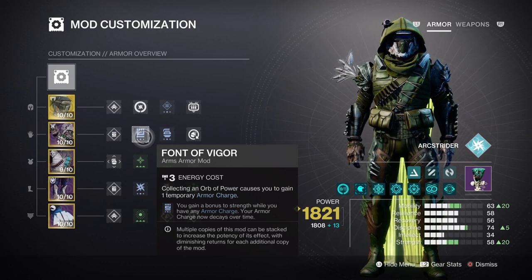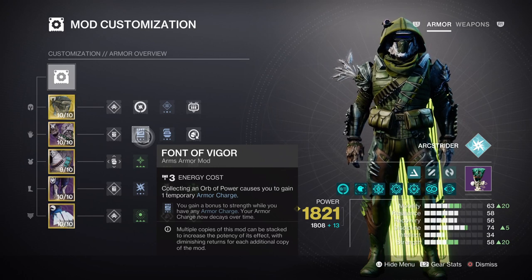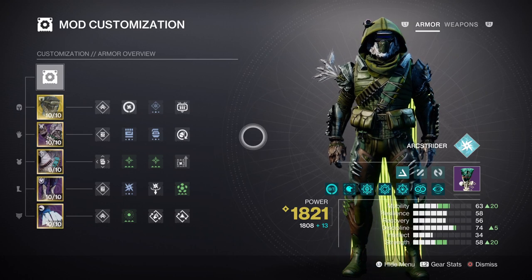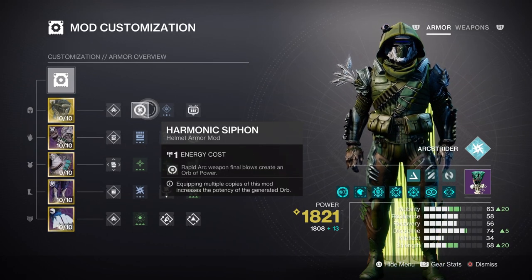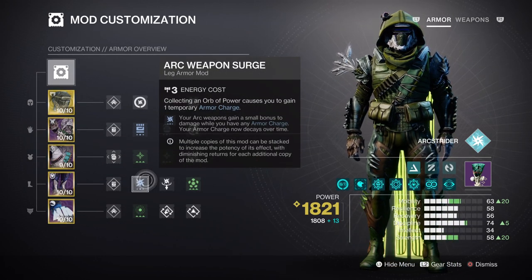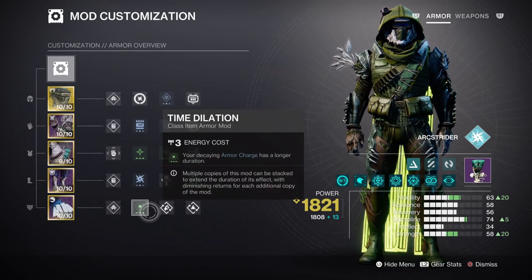With how much orb power will be created, we can swap the Font mods out for the Kickstart mods instead if you wish. We have additional mods and armor charges we can apply once the key parts are done. Charged Up will expand your armor charges by 1, then having Harmonic Siphon will allow us to create orbs of power while on the go. This will be combined with our x1 Arc weapon surge mod for a constant 7% weapon damage buff, and the Time Dilation mod will extend the duration of all time-based mods by an extra 5 seconds.